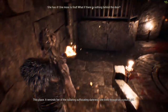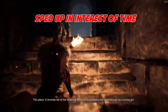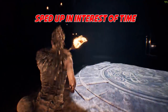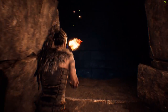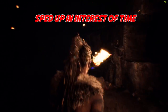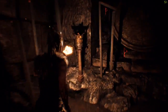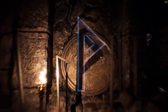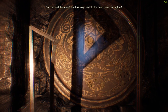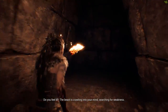Head back the way you came towards the rune door and that first staircase you went down. Turn to the right to go up the stairs this time. Light the torch to match the shadow on the wall with your symbol. Now just follow the path to the left to head to the rune door and open it.